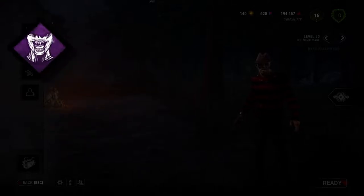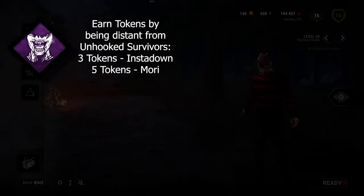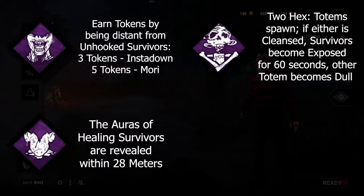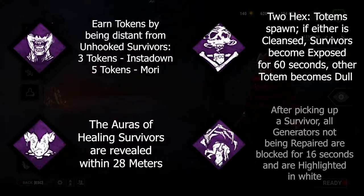For perks we're trying something a bit different from our Demo Devour video. Hex Devour Hope, so that this video about Hex Devour Hope on Freddy Krueger actually makes sense. Hex Haunted Ground, because if you decide to cleanse my totems you better choose the correct one. Sloppy Butcher to slow survivor progress should they decide to heal their wounds. And Thrilling Tremors will slow generator progression slightly, giving us a clear idea of where we should be teleporting after picking up a survivor. Instead of using Undying to protect our totem, we're going to be using Haunted Ground to throw them off and hopefully give us more pressure.